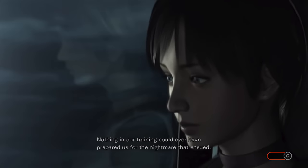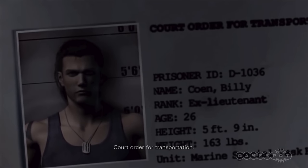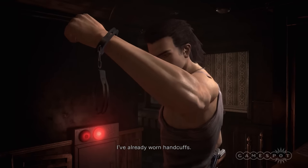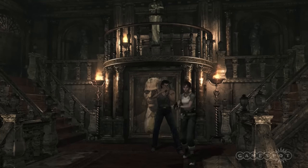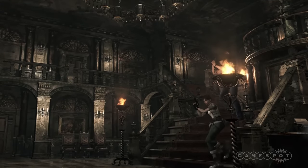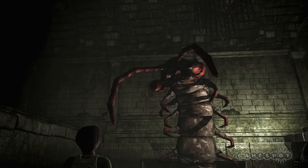Zero pairs Rebecca Chambers of the Special Forces unit STARS with Billy Cohen, a slick military prisoner who's on the run. The two meet on a train that's overrun with zombies, but the duo eventually make their way to the mansion-like training facility of the Evil Umbrella Corporation. They need to escape, but a series of monsters and puzzles stand in their way.